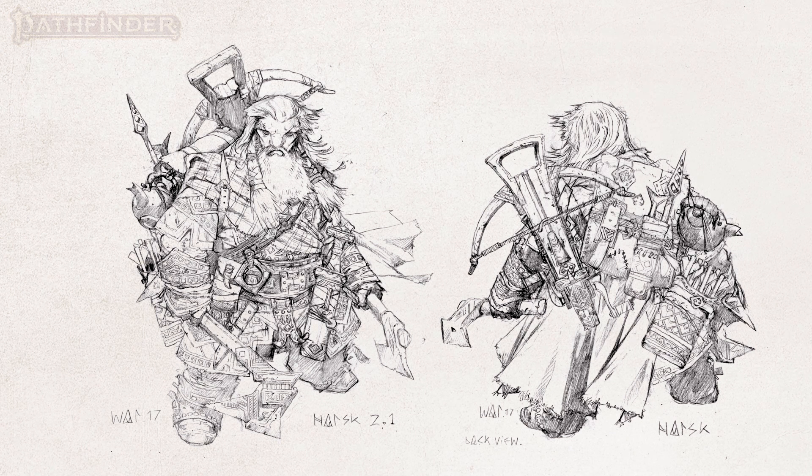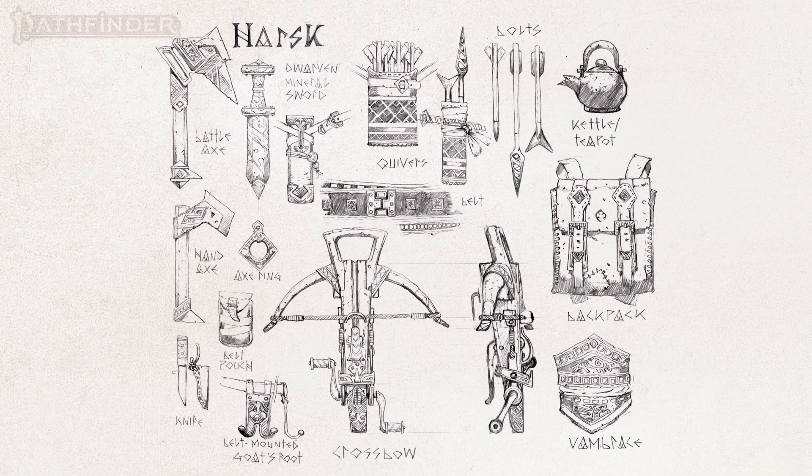There were other things that came out of this in terms of Dwarf culture as well. Harsk is one of the iconics that changed the most, and that is due to incorporating Dwarvish culture. We talked a lot about creating iconic and visual themes for each ancestry, so you'd be able to look at an item and immediately know it's Dwarvish, Elven, or Gnomish. Harsk's equipment and costume had to change to reflect those designs created for the Dwarven culture.